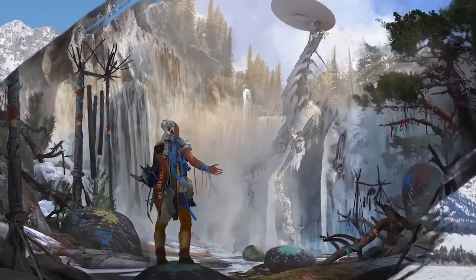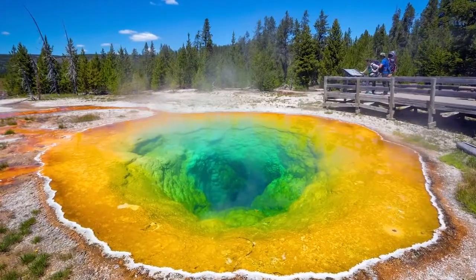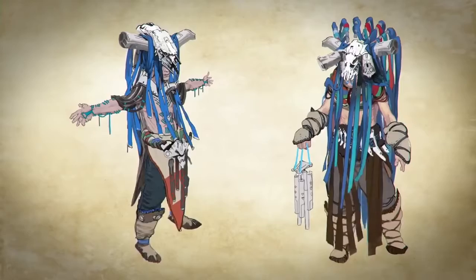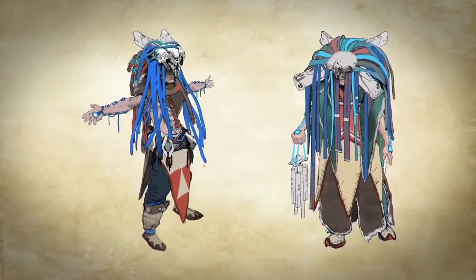Yellowstone was a big part of the inspiration for the Banuk — it dictated their attire in the sense of what they wore, the type of clothes. Even the colors were picked from Yellowstone. The prismatic palette is quite an outspoken, bright color — quite distinct compared to the other tribes in Horizon. Our goal was really to think about what it would be like to be a tribe in the natural world, a very specific aspect of the natural world, and then extrapolate from there.